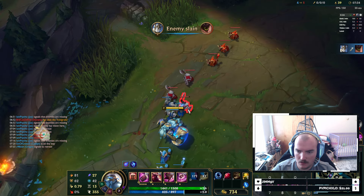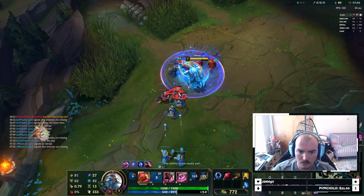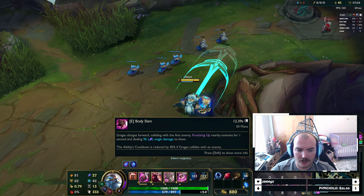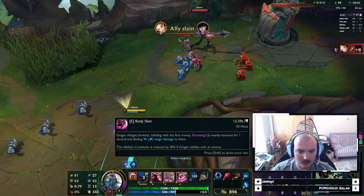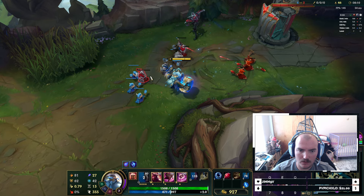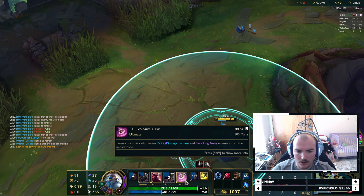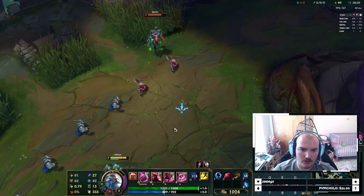An enemy has been slain. Let's get his farming story - I mean all of his camps are going. His E is a dash, the first enemy I hit I knock them up, and nearby enemies, and deal magic damage. The cooldown is reduced if I hit an enemy with it. His R - you throw out a cask, it does damage in that area and it knocks stuff away from it, so you can knock him towards you, away from you, however you want to do it.